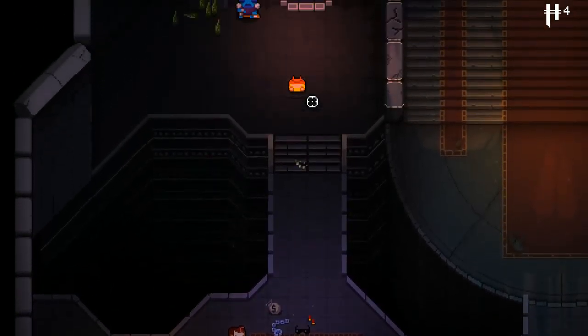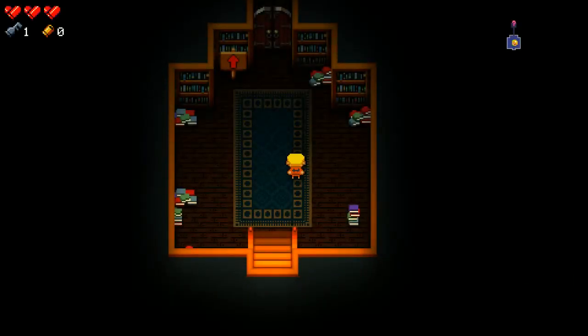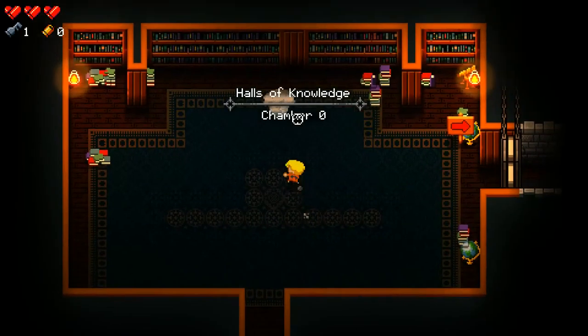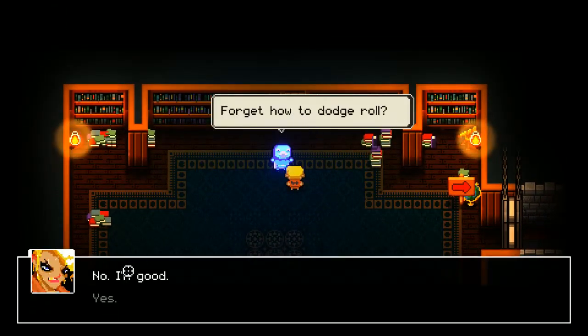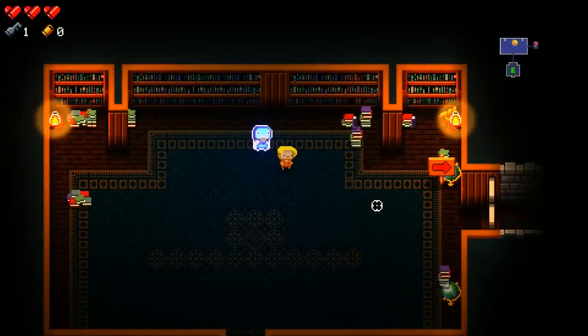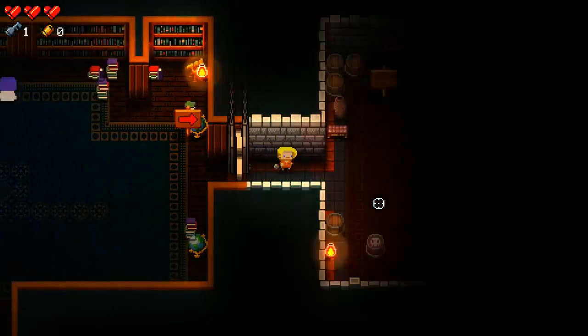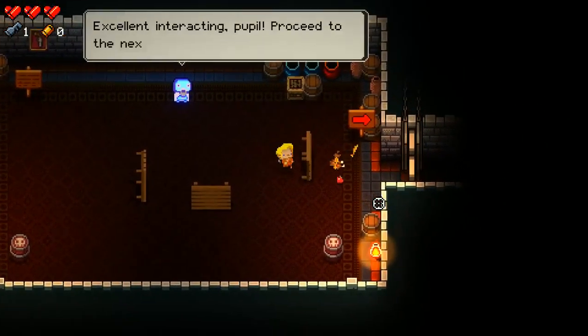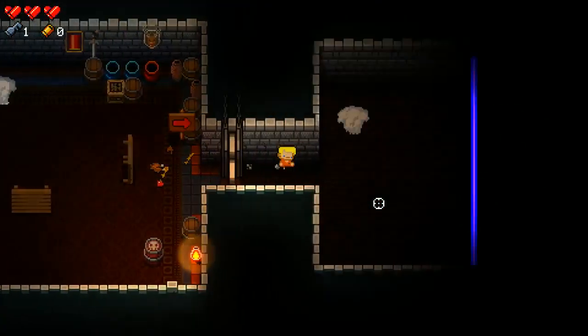There is actually a secret room in the tutorial, and if you don't know where it is, I will now show you where. That will unlock two more items. So we just need to run through this again real quick and then we can get started. That shouldn't take too long, I think.